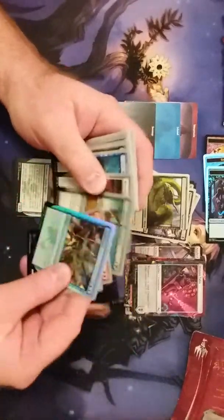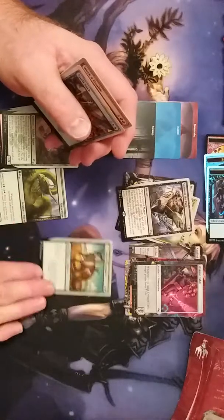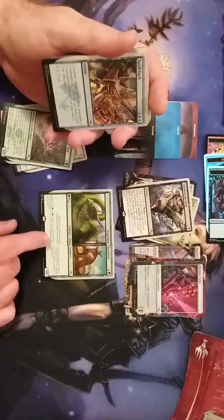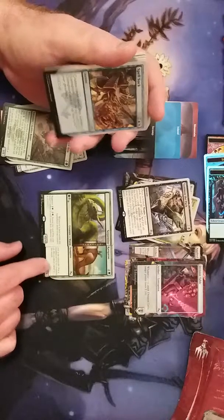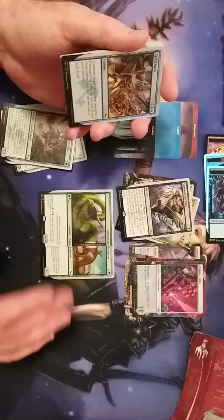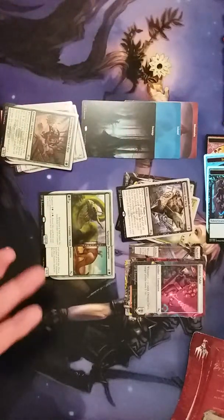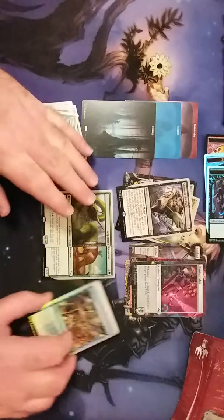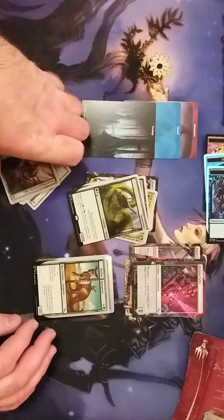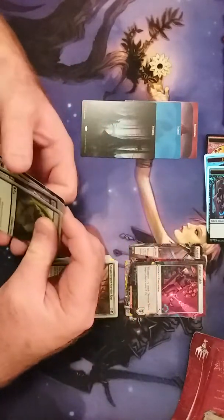Say we have Mother Kangaroo — you play this first, and then with this on the battlefield you can pay three and augment it. You'll get a Serpentine Kangaroo: whenever a land enters the battlefield under your control, roll a six-sided die and put that many +1/+1 counters on this creature. This is amazing on Mother Kangaroo — basically almost every turn you're getting to roll a six-sided die and put counters on it, so that is an amazing thing.